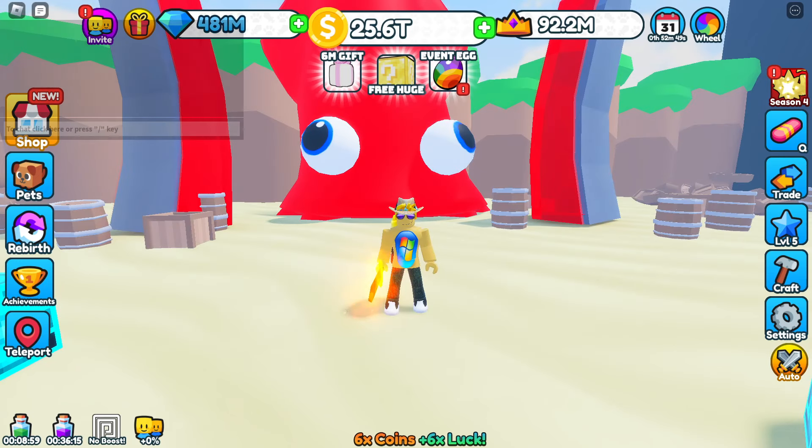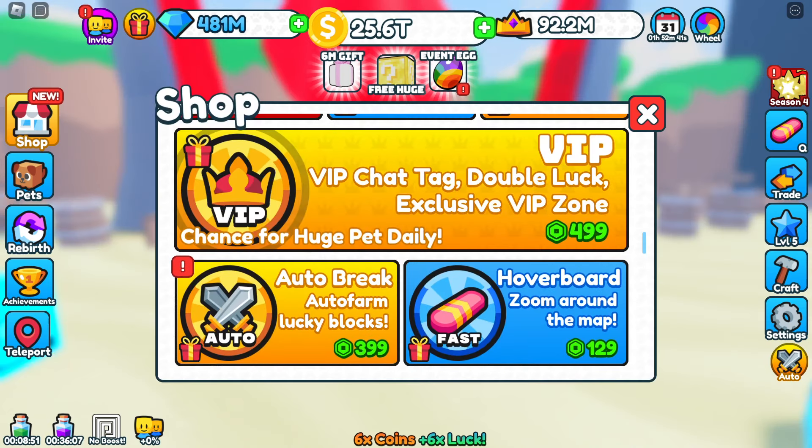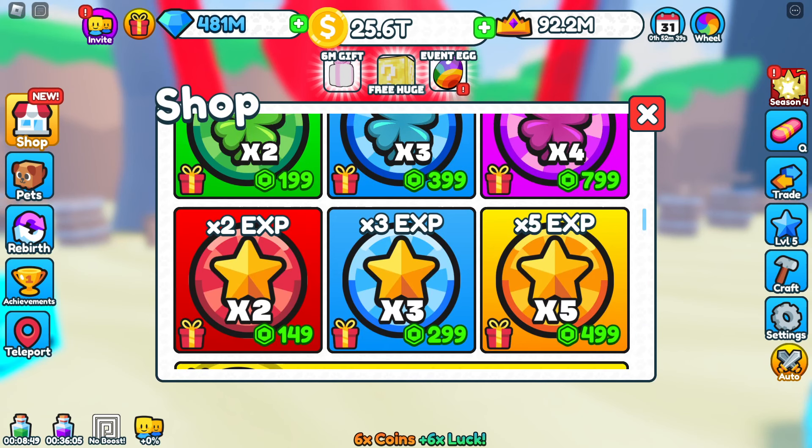There is another way you can speed this up, guys. If you go to the shop — we now have experience boosts. So if you've got a couple Robux you want to spend: 2x experience is 149 Robux, 3x experience is 299 Robux, and 5x experience is 499 Robux. That will help you out.